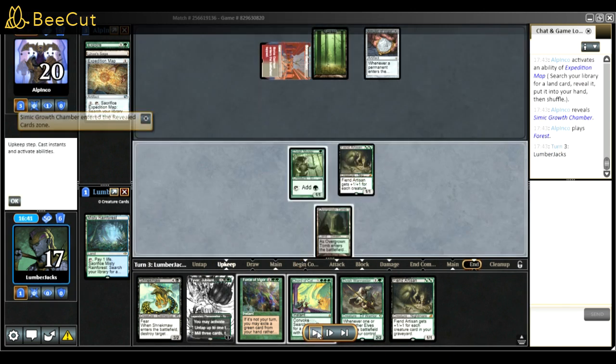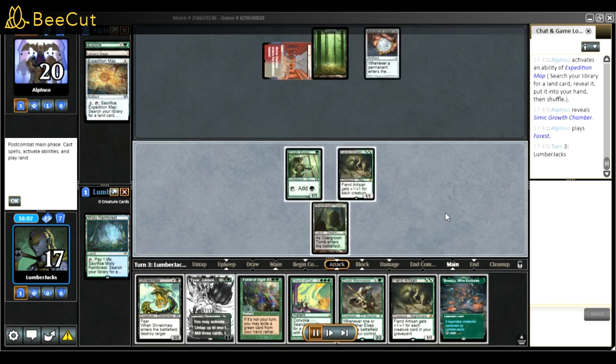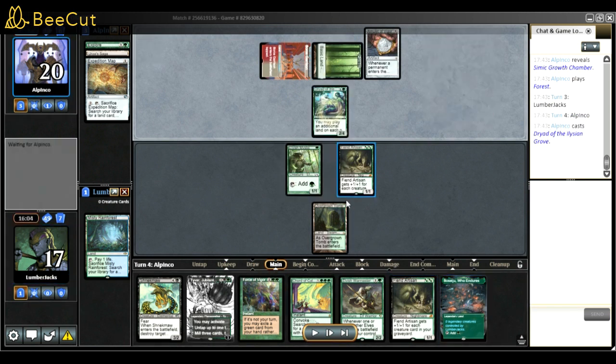They went for Amulet, Expedition Map, and got the Temple Garden. I'm waiting - there's no reason to destroy Amulet of Vigor if they have nothing else. Dryad is the most important piece to kill, so I really want to keep Force of Vigor in hand. Then they played the Dryad, and they have an Amulet of Vigor - they'll play another land. But I have Force of Vigor and access to Besiege - I can destroy a bunch of cards.